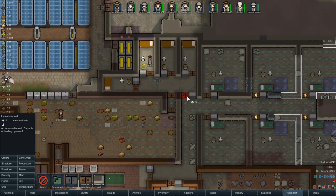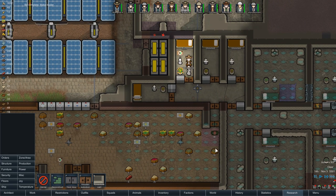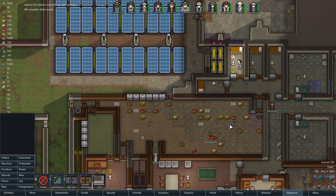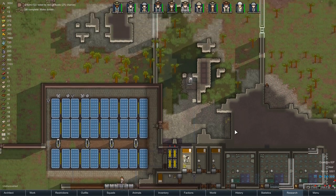Our double door to the prison area is now there. Anytime someone needs medicine in the prison room we can just pick it up right here and walk right in - we don't have to go all the way around like we used to. It doesn't really take up too much space, only four tiles, but that extra door helps.